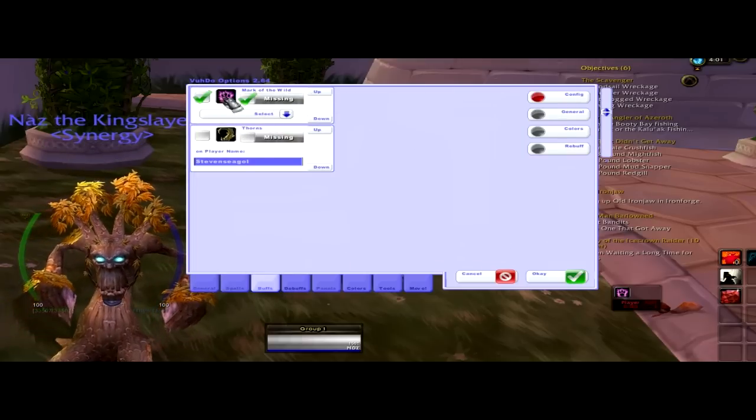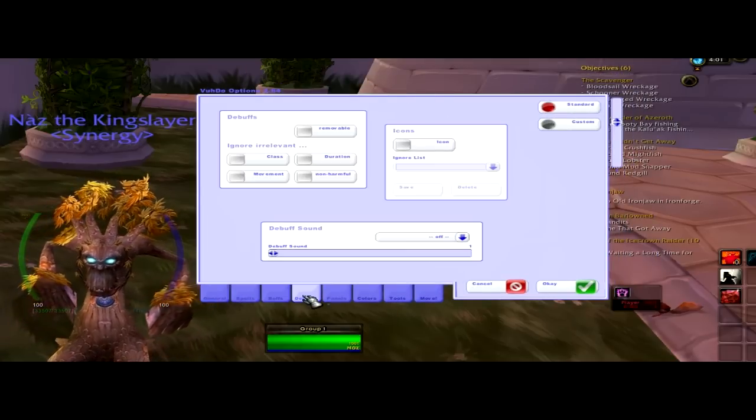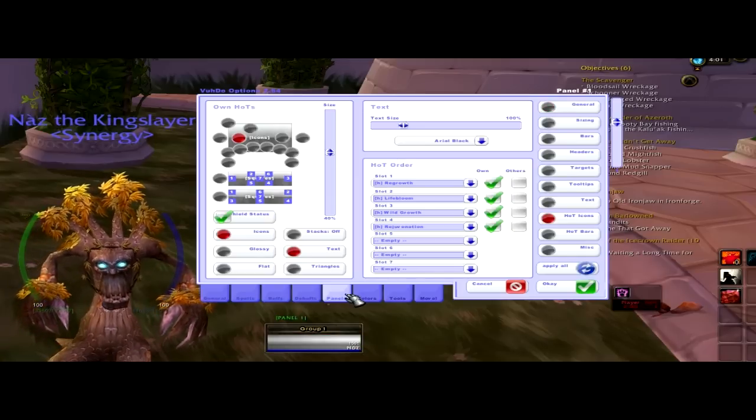Buff checker — you'll see you can put Mark of the Wild. And what that will do is it will show you if anyone is missing it.